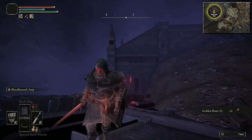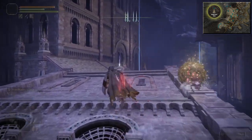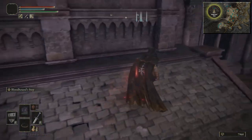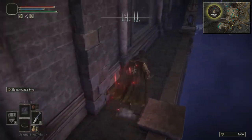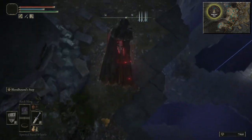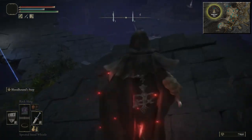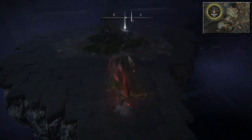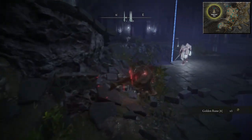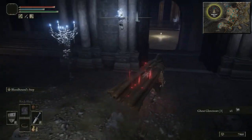Can't open our map, but that's where we should have put the first marker down. We'll continue over here and there'll be a window — that's the first marker. Once you get through here we're going to drop down. Just be careful where you drop down because of the fall damage, and you don't want to drop into a hole. Turn around and there'll be a Golden Rune 6 here. Then we want the Ghost Glovewort number 3, which is over here — should be amongst these plants near the doorway. There we go, Ghost Glovewort number 3.